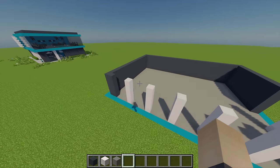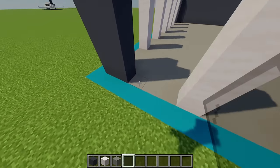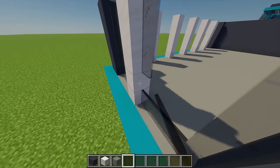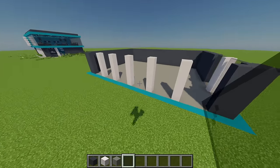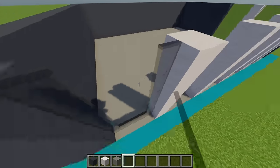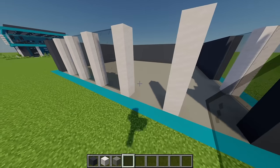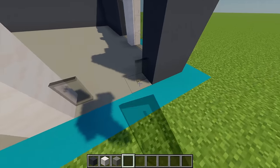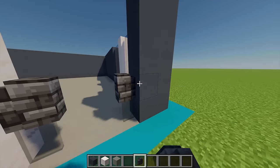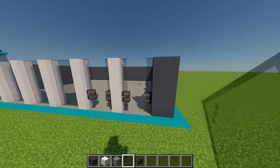For the windows, grab some black stained glass panes. Coming around to the right-hand side, fill in those two windows, then moving to the front, fill in the first four, leaving the two on the end for where the doors will go. Once it's all filled up, place one glass pane on either side for the doors. Then grab some deep slate tile walls and place one on top of each pane, and place three more black stained glass panes on top of each to level off with the rest of the walls.